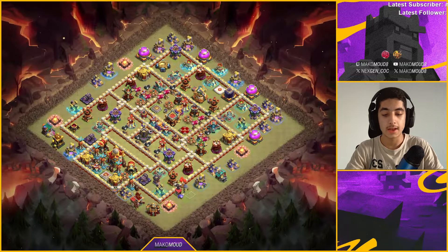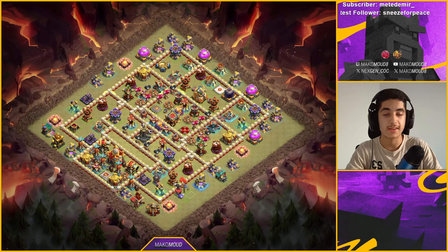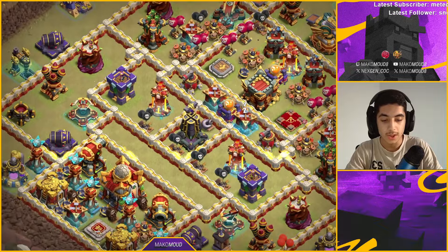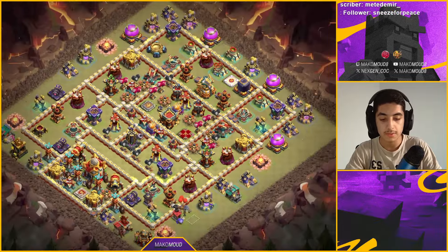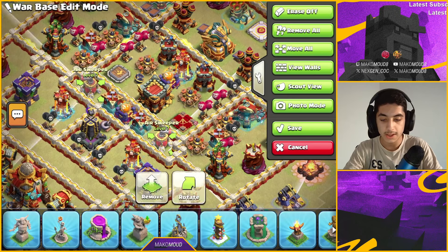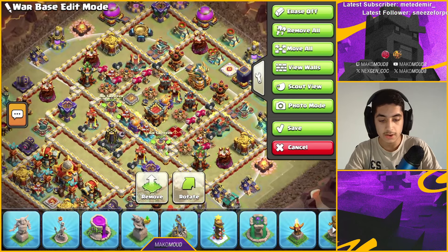Here's another base. Most of these bases were modified for Lava Loons, but this one can also work for dragons. If you're getting attacked by dragons, this has a wide compartment and a void area in the middle. You might want to switch those air sweepers to be facing the opposite side — let's actually do that right now, just like this and like that. That looks pretty good.